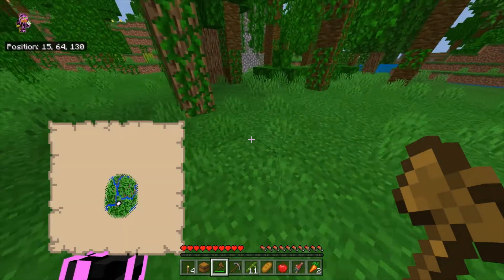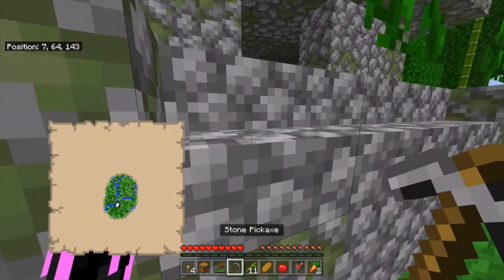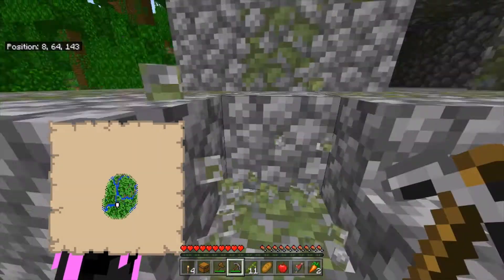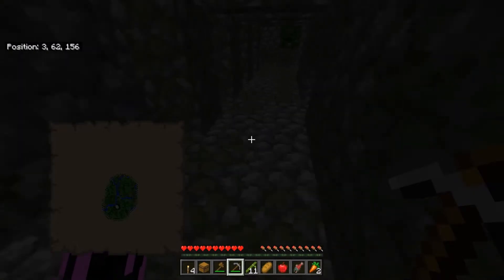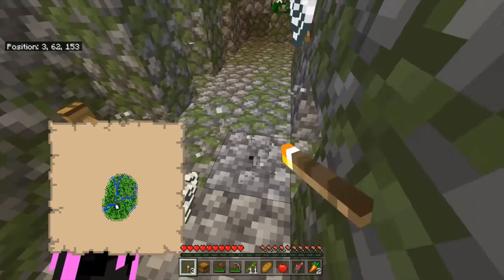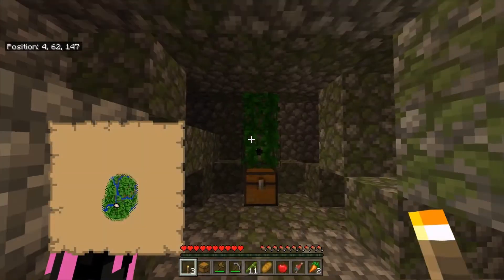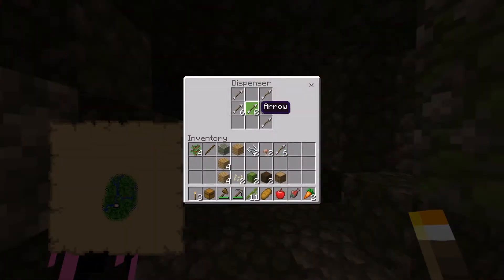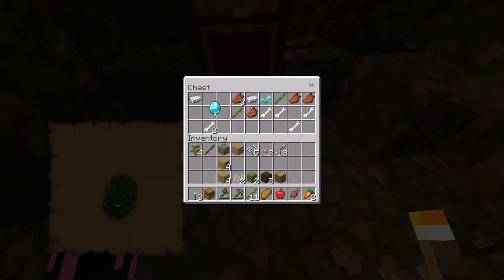Here's the jungle temple — you'll find it at about 10, 150. Go ahead and hop into the jungle temple, and what you'll find in here is a bit of bones and a bit of diamonds. Let's just avoid the tripwire, and you can collect the arrows out so it won't shoot you anymore. Go ahead and collect the diamonds, the bamboo, the iron, and the bones.